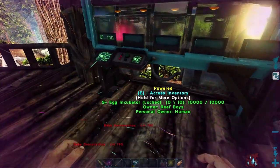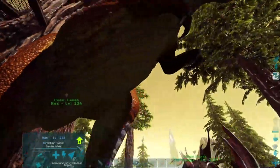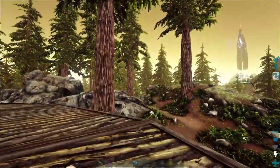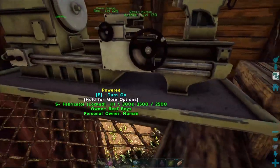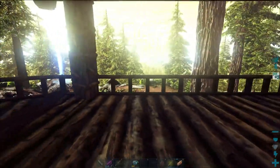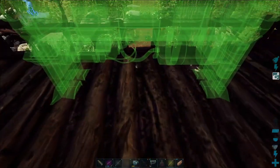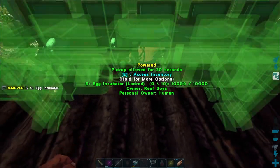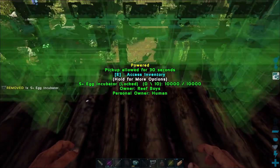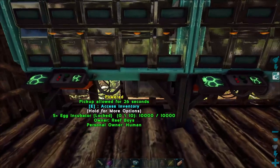Hey guys, we are back with another episode. Today I'm going to be working on a little area for getting some breeding done. Last episode I said I might do a platform — I've changed my mind on that. We're going to be using this space right here, and I went and got some stuff crafted up. I got three incubators that I can hopefully just get lined up and we can start getting into this. Next episode we are going to be going into caves.